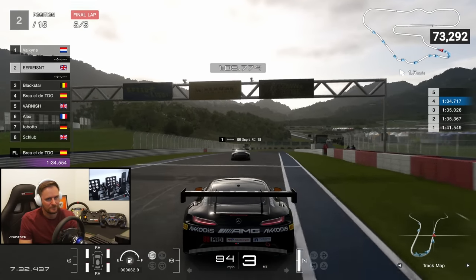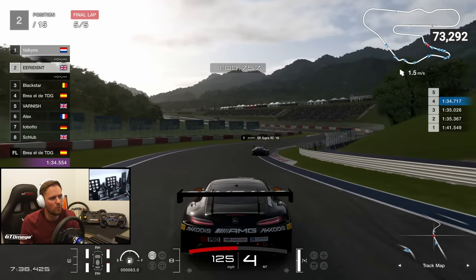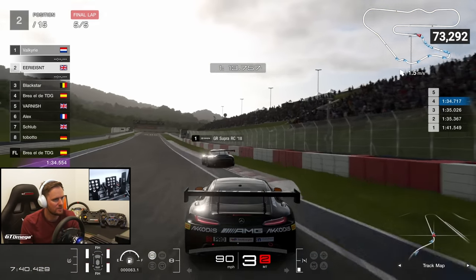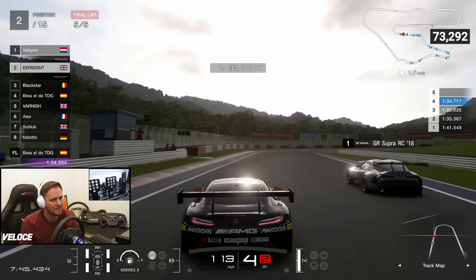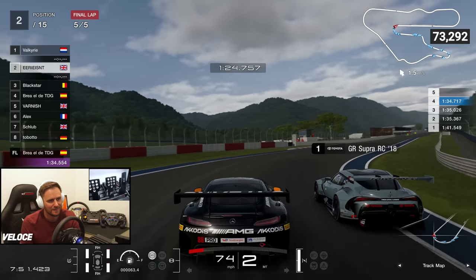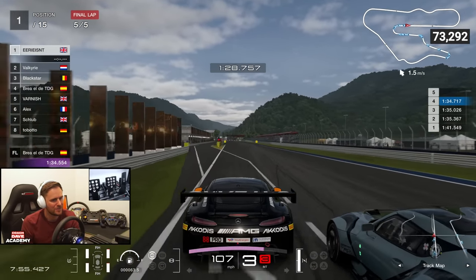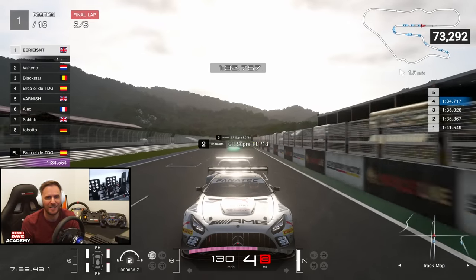Right, here we go — final lap. Keep your eye on the Supra. He's going to run wide here — I don't know what happens to him. He just misses the apex and carries too much speed. I almost got myself, but I keep my foot in it. I try to make a go of his left. He's staying on the inside, so I just absolutely go for it around the outside. Huge amount of oversteer on the way out, then it's just a drag race to the line. I love this car.